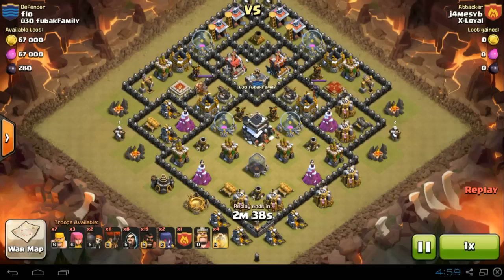Hey guys, Wicked here. Welcome to my three-star series again — we have the second episode now. This is a Go Holo Weewee from Jamesy, from xLoyal. It's the same as Holo Weewee except it has a golem.